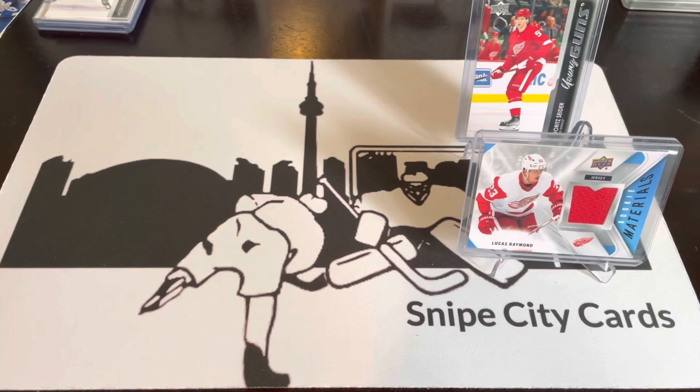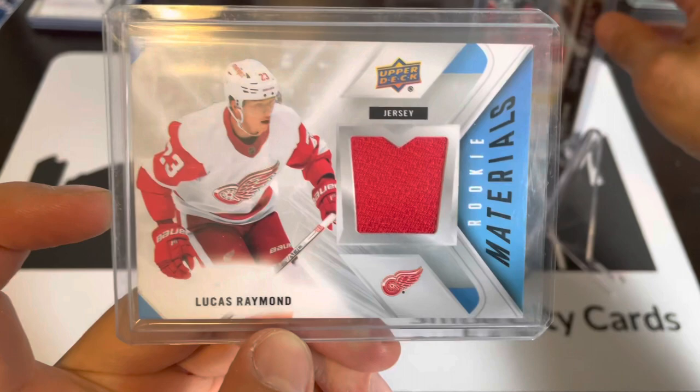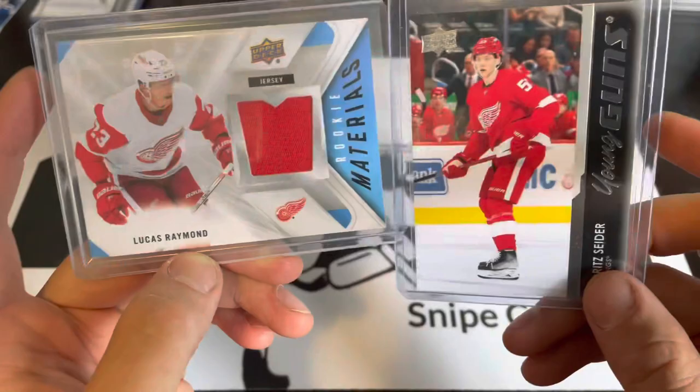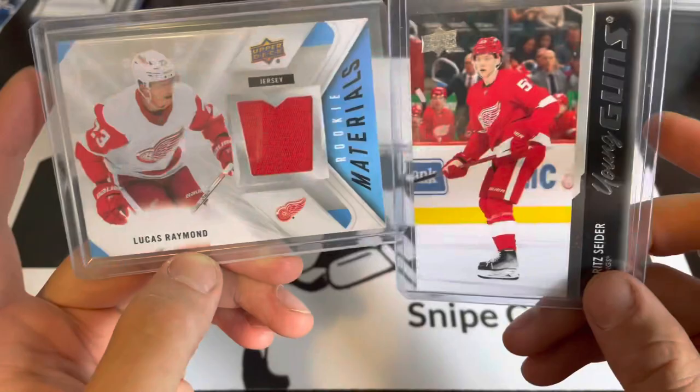Last pack delivers — it's Dyson Mayo Young Guns. That's box two. The big fish here are the Lucas Raymond Rookie Materials and Moritz Seider Young Guns. If you're doing breaks on these and you land on the Red Wings, there's a lot to be had. We also got Mayo, Weatherby, Podkolzin — another decent one — Allard, and Brett Murray Young Guns, plus a Morgan Baron Fluorescence. Thanks for watching and we'll see you next time!